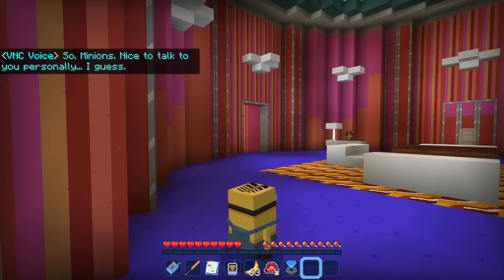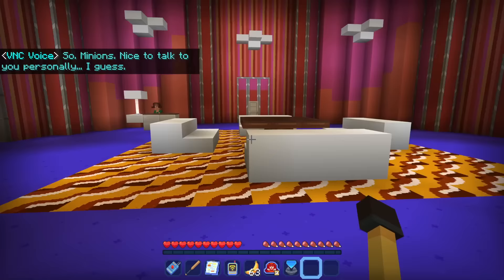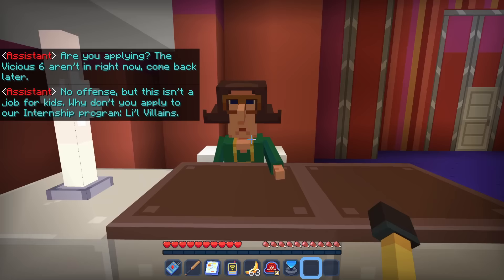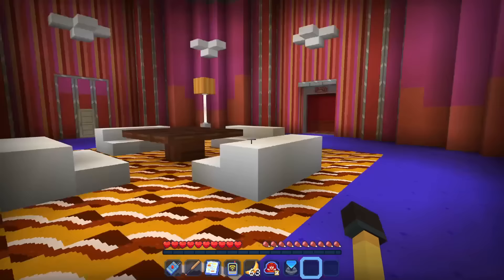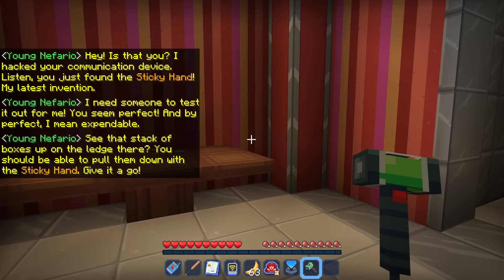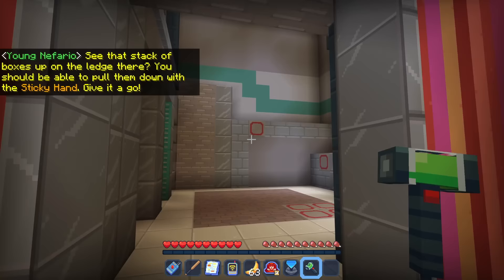When did I become a minion? Maybe we're just being sneaky. A guard says 'The Vicious Six aren't in right now, come back later — no offense but this isn't a job for kids.' Over here there's something glowing green — it is the sticky hand! Dr. Nefario says via a communication device: 'Hey, you just found the sticky hand, my latest invention. I need someone to test it out for me. You seem perfect — and by perfect I mean expendable.'